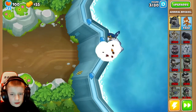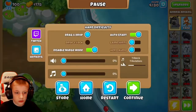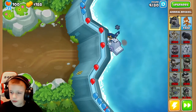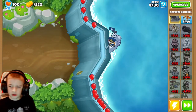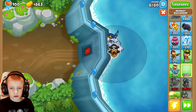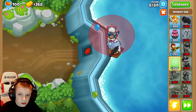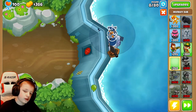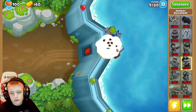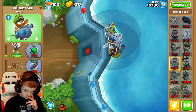For early game, it'll be easy just to place down Brickell because she's got her regular attack and the mine attack. I want to get a Monkey Buccaneer down as soon as possible. Let's get this Buccaneer down, and then on the other side I want a Sub. This all makes sense later - we'll get longer range. Using Admiral Brickell's ability, we can boost all the nearby towers.